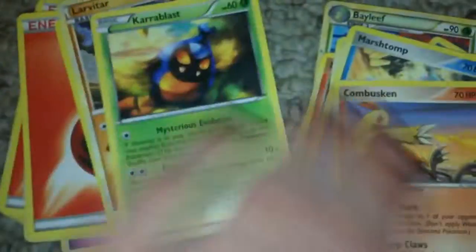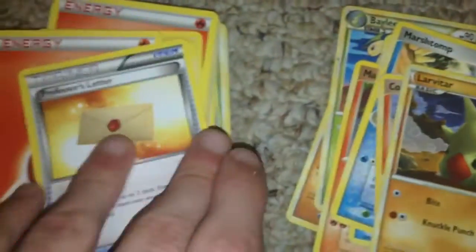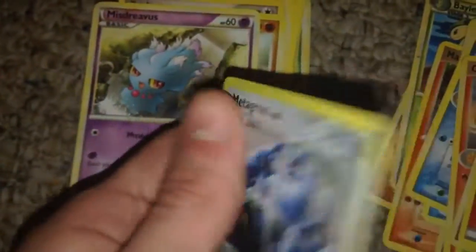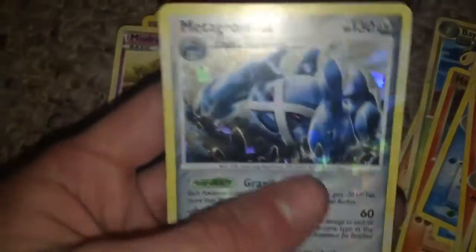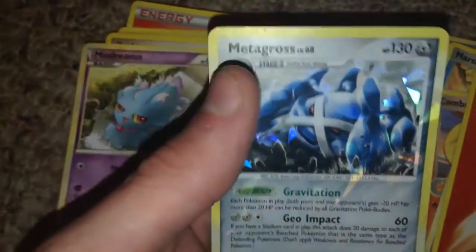We got Marshdamp, Convexen, Carablast, Lavatar, Professor's Letter. We got an Energy. This one looks rare, feels rare — even though the top looks a little destroyed. It's not that bad, but still, it feels new. This is a really good card.